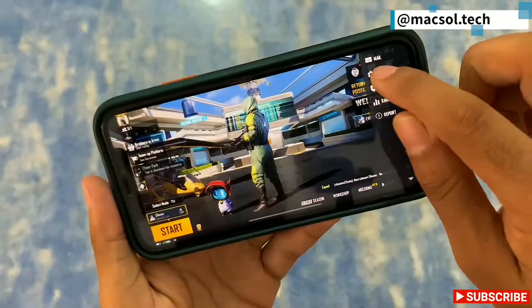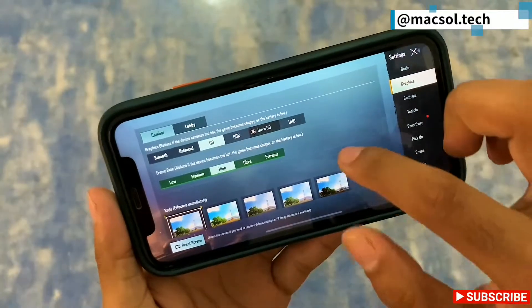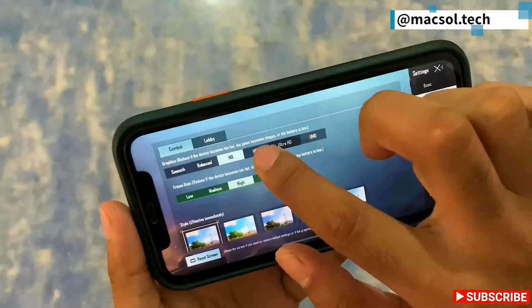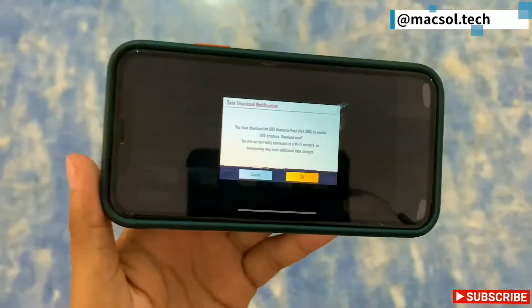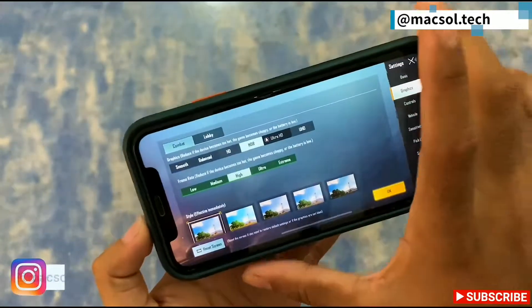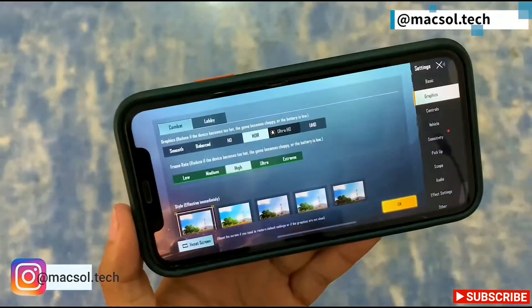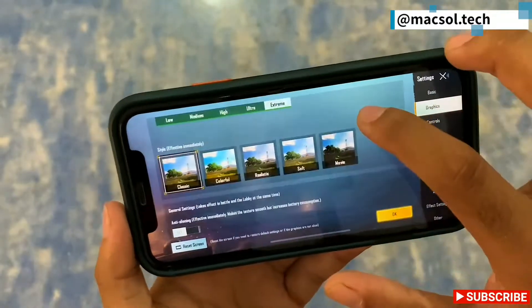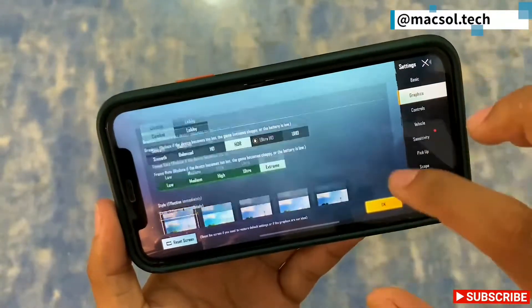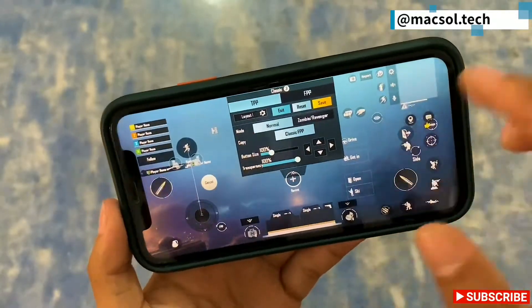If I go to settings and check the graphics, I can play on HDR and Ultra HD. I prefer to play with Ultra HD. There are no changes in graphics options. I can also adjust the frame rate and play with the same settings. If I go to controls, I can customize them.